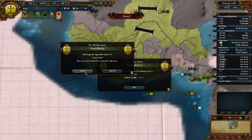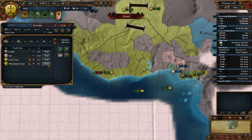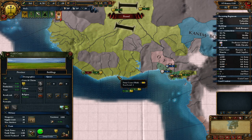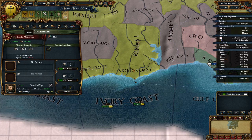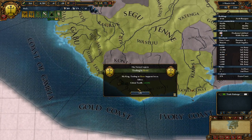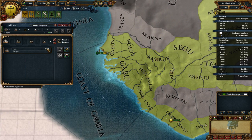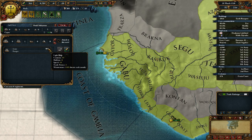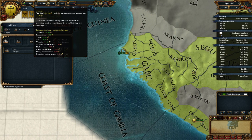Royal marriage offer from Benin. Native uprising. We lost the effect of trading in slaves - that kind of sucks, but not the biggest thing in the world. You're not protecting trade, and you really should be. Now that our capital is here in the Gold Coast and we have an important center of trade here, we should be making a lot more money, which is awesome. We should probably lower our army maintenance a bit.